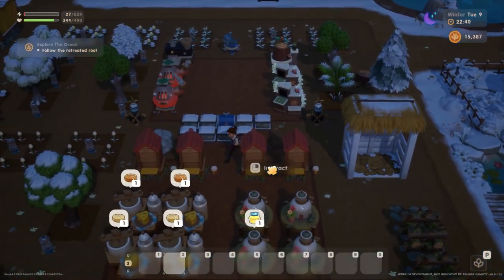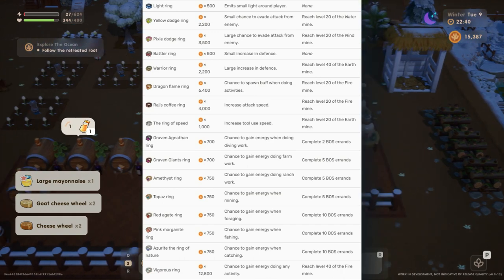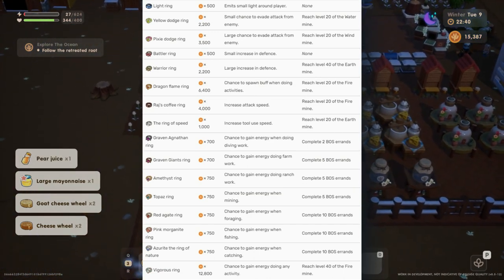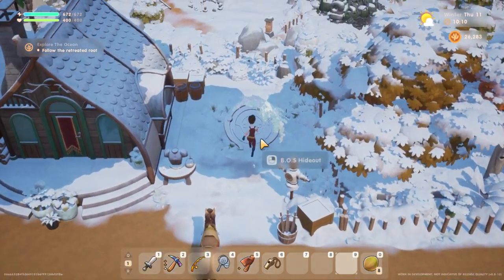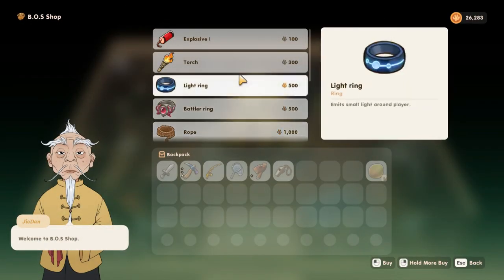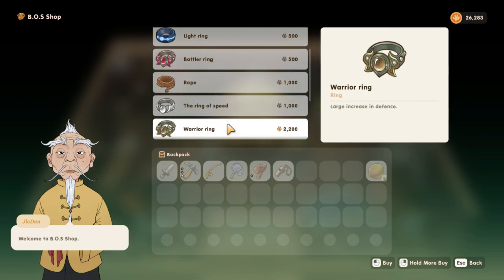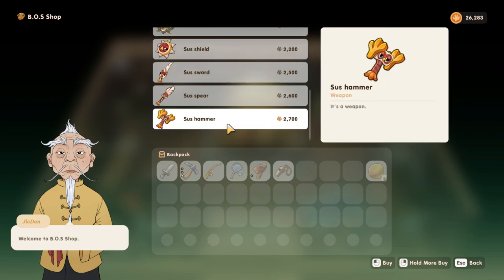Rings. Rings can really help you, especially in terms of mining, because there are rings that make your movements faster. You can find rings in the boss hideout. The boss location is next to Kira and Jack's house. There are also several weapon upgrades available such as Zeus shield, sword, spear, and hammer.